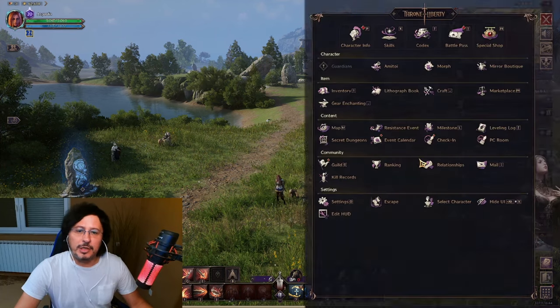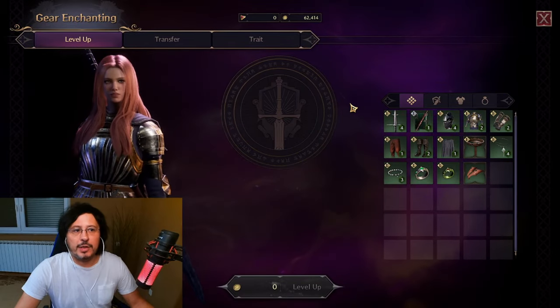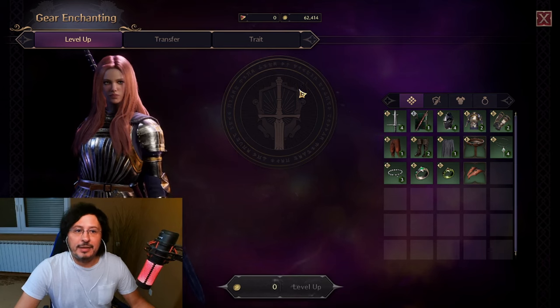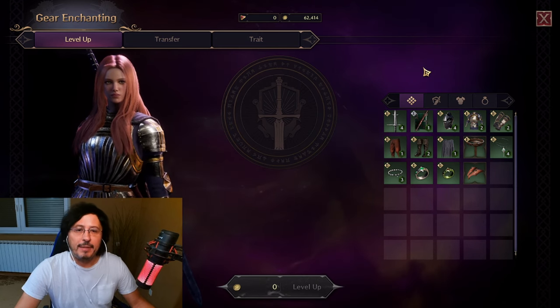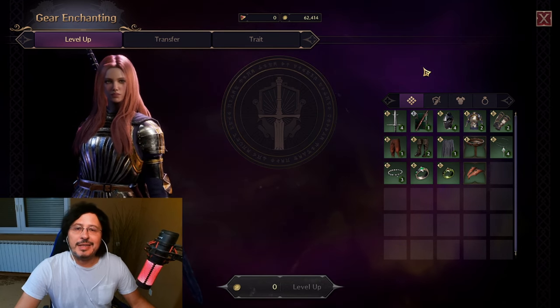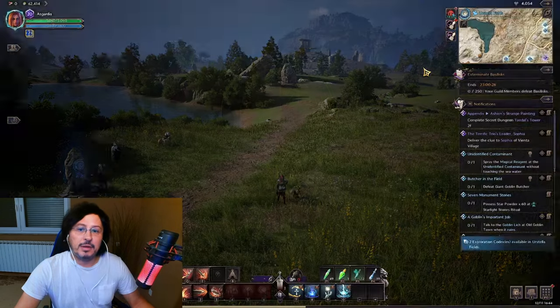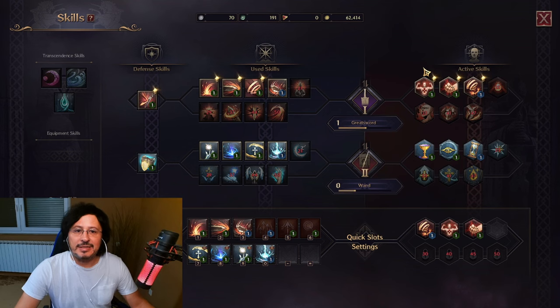Beside upgrading your gear, I can show you in this part of the user interface. You can obviously in Throne and Liberty enchant, upgrade, transfer, and trade your gear parts — different kinds of armor, weapons, and accessories also. You can check a dedicated video on my YouTube channel regarding crafting and enchantment of gear. But what I want to show you — if you press K on your keyboard, you'll have this user interface in front of you.